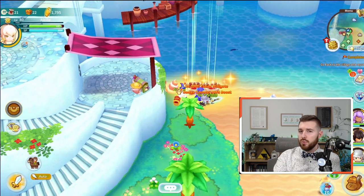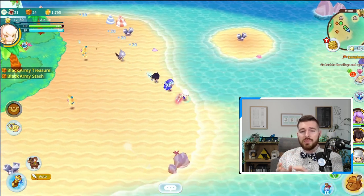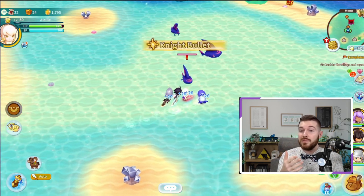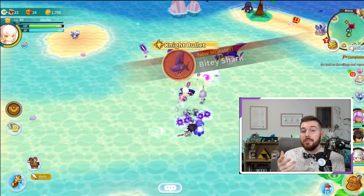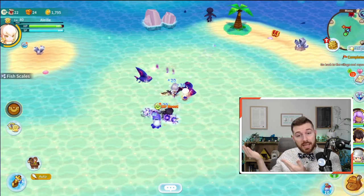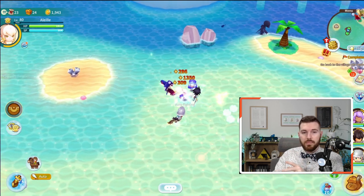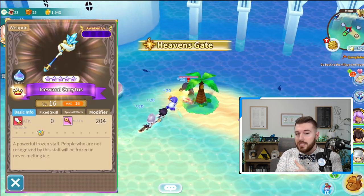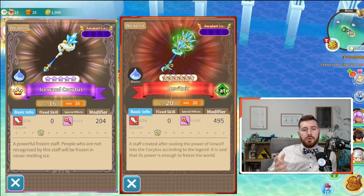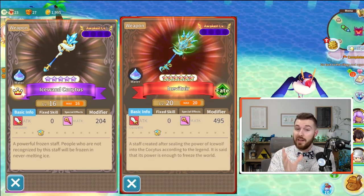For example, we'll be using Cliff's weapon. Recasting a weapon will buff the weapon's skill and passives, sometimes even changing the weapon's passives. Let's compare Cliff's 5-star and 6-star versions together, both at max recast. The Ice Wand at level 16 gives 204 magic attack, while promoted Ice Vitnir will have 495 magic damage.